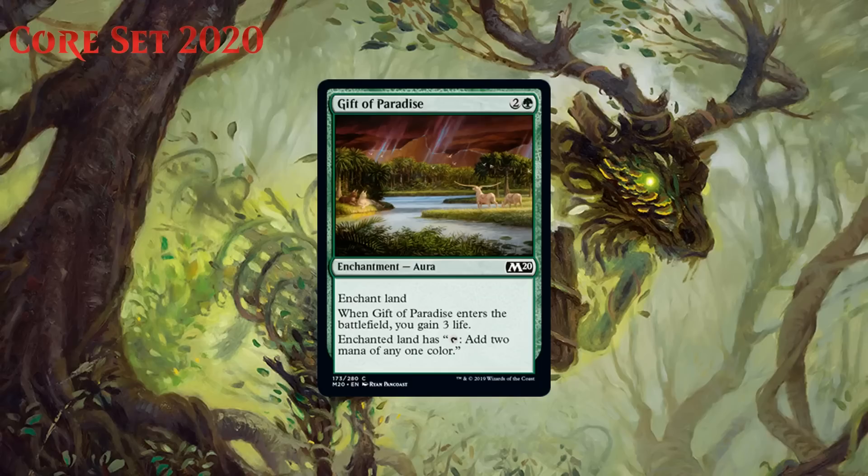Next up we have Gift of Paradise, which for two generic and a green is a common aura with Enchant Land. When it enters the battlefield, you gain three life, and the enchanted land has: tap, add two mana of any one color. This is a decent source of fixing and ramp. I think I would usually prefer a +1/+1 counter effect on this type of card over life gain, but sometimes you're going to have to take a hit to the face if you're spending turn three on this, and the life gain helps offset that. This is nice because it helps you splash even double-colored cards, especially if you can get two or three of them. Most of the time if you're in green, you probably want to be splashing a powerful off-color card or two because cards like this enable that. If a splash doesn't come together, this probably isn't worth playing. I think it's a solid C.